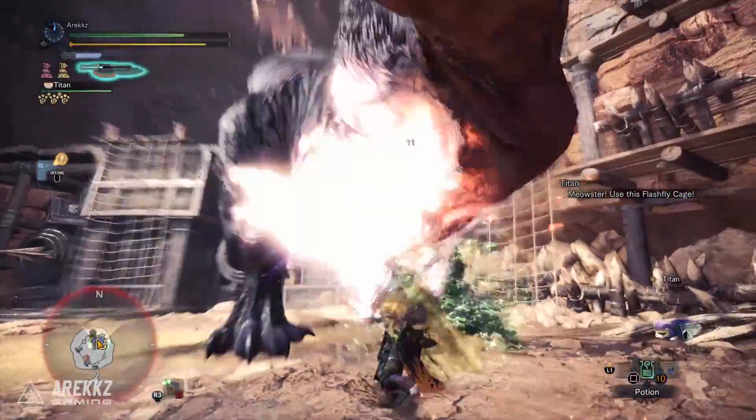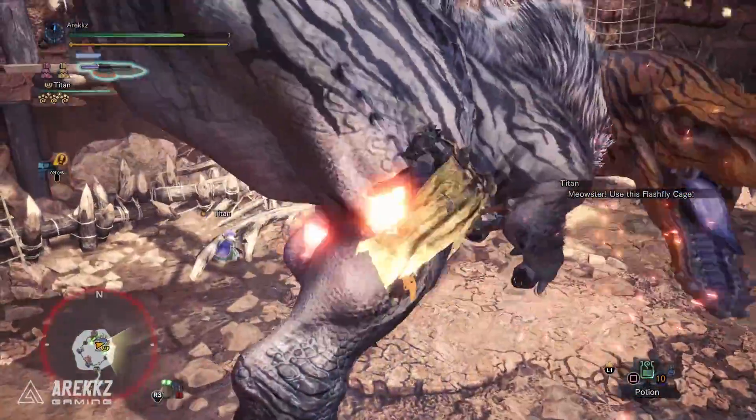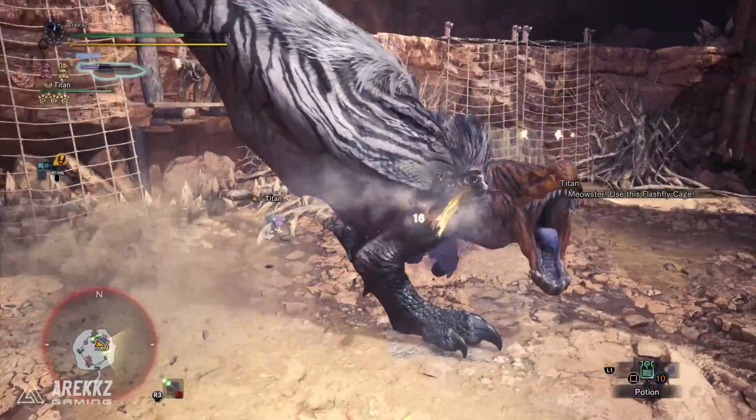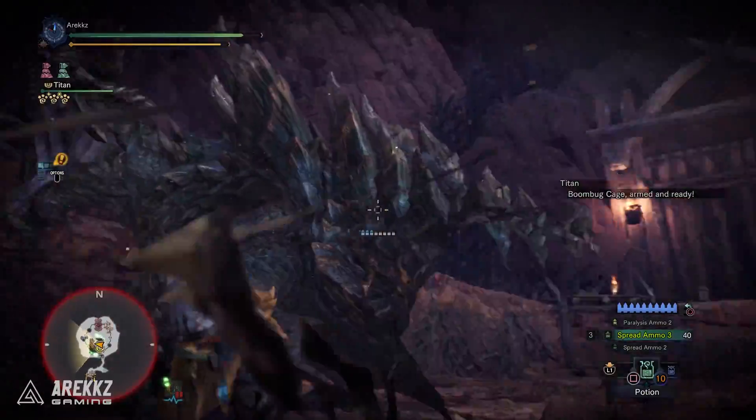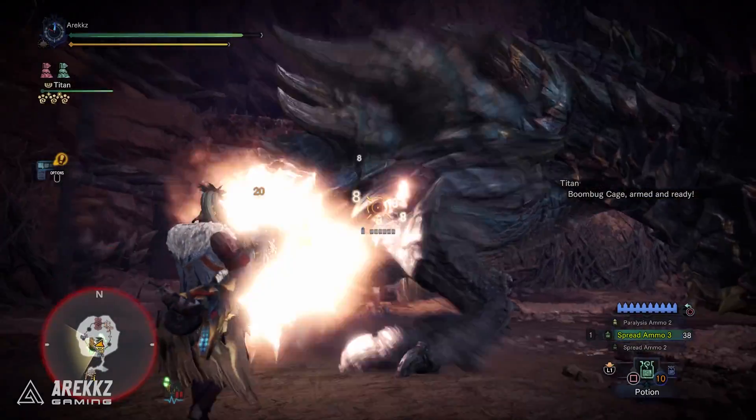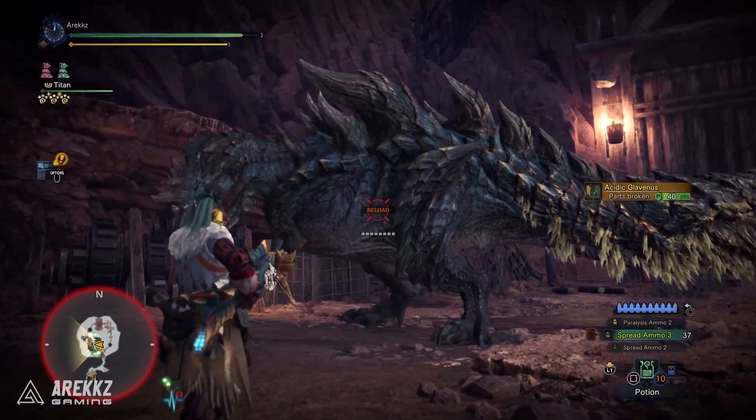I finally got around this weekend to farming some of the missing endgame pieces I needed — things like Gold and Silver Wrath, Brute Tigrex, Ruin and Nurg, that kind of stuff — so today's sets are going to use some of those pieces. We've got armor sets for the Switch Axe and also for the Heavy Bowgun.